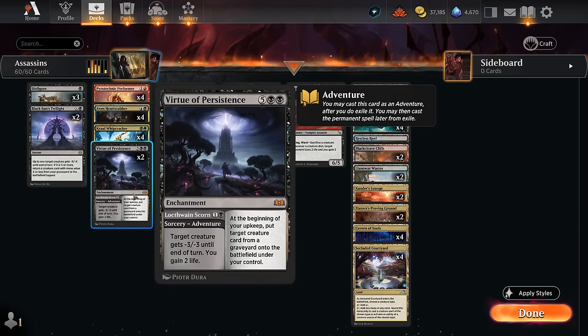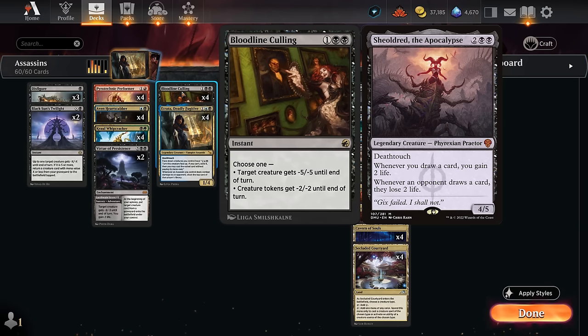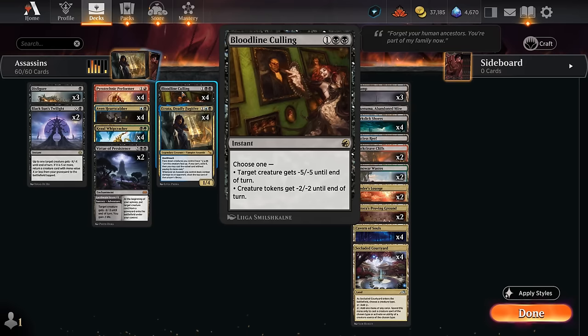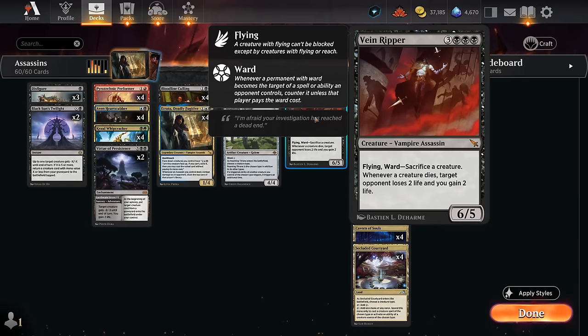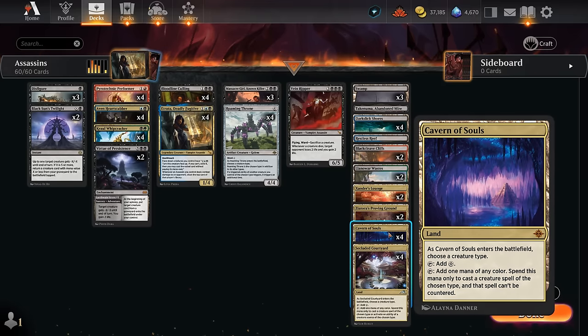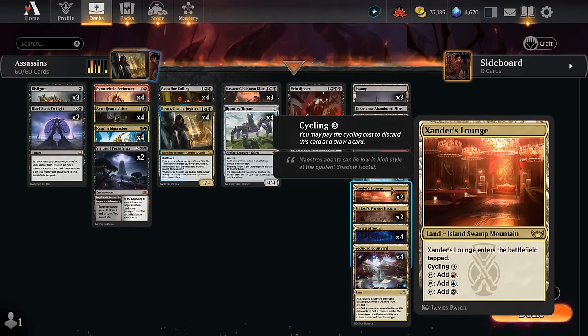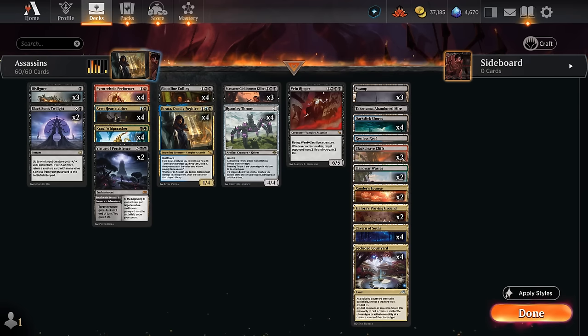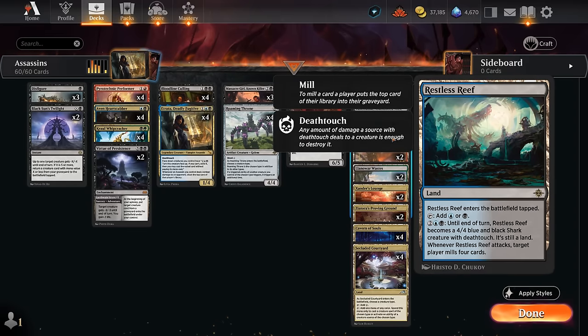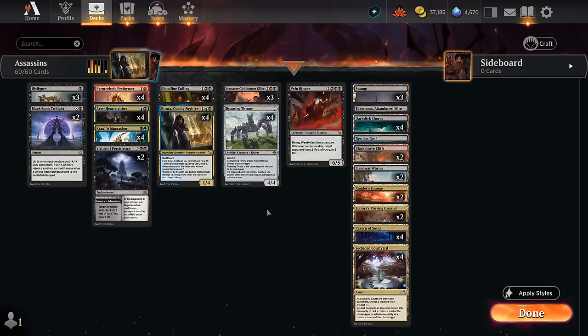Virtue of Persistence is good on two mana and as a seven-mana enchantment can recur creatures in grindier matchups. Bloodline Culling gives minus five, minus five and can take out a Shielded creature. Vain Ripper at the top of the curve is also a pretty nice Assassin at six mana, synergizing with Roaming Throne. Our manabase features Cavern of Souls — usually naming Assassin, occasionally Golem for Roaming Throne — Secluded Courtyard, a few triomes, creature lands including Restless Reef to fill the graveyard for Heart Stabber or Virtue of Persistence, Dark Slick Shores, and Abandoned Mire.